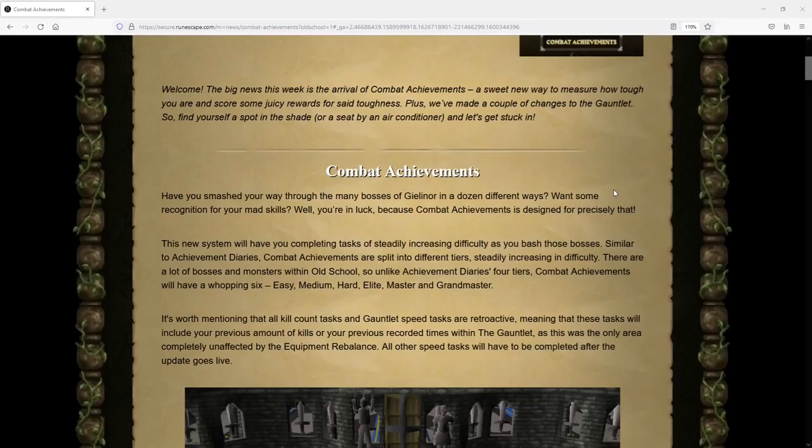That video will be linked down in the description so go ahead and check that out after this one. Combat Achievements is a new system that will allow you to complete PvM related tasks with varying levels of difficulty, similar to Achievement Diaries, except Combat Achievements are split into 6 different categories: Easy, Medium, Hard, Elite, Master, and Grandmaster.